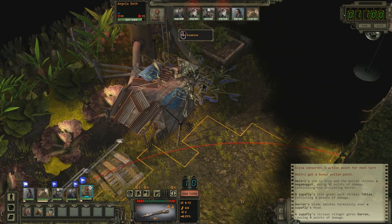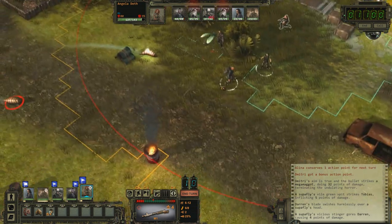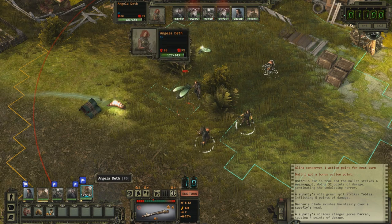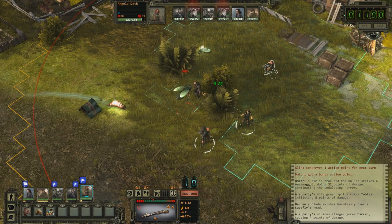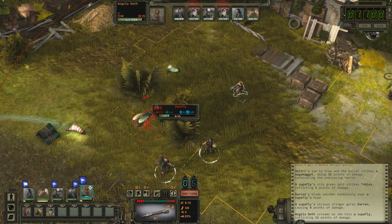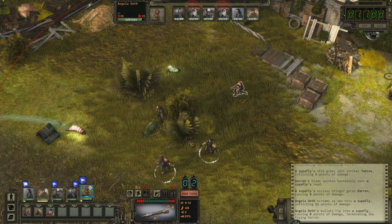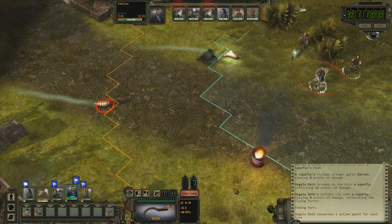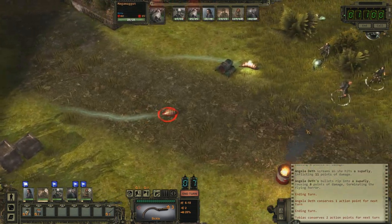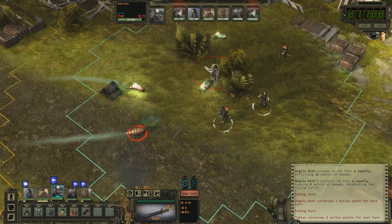Look at that thing. Anyway, we're fighting them. We've got our snipers in position over here. It's Angela's turn — let's take the super fly out if we can. Nice, one more should do it. Excellent, pretty well done. We'll just wait for the grubs, I think. Yeah, we'll wait for it here.